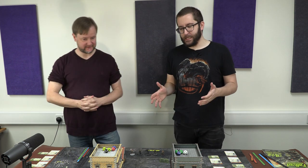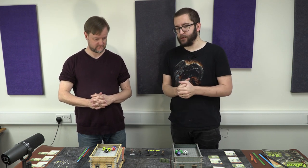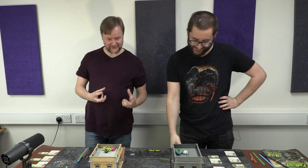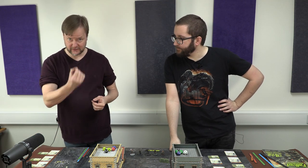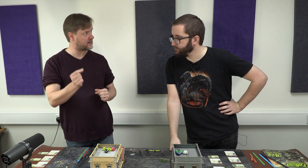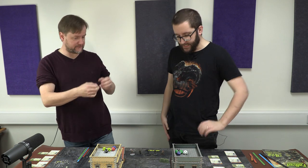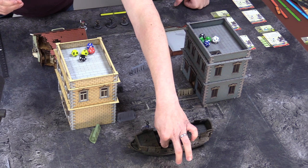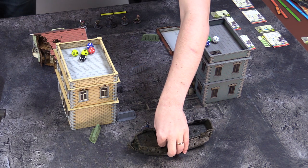Because Ben has fewer models than I do, he gets to activate first — that's how activation works in Fallout Wasteland Warfare. Ben activates the battered sentrybot first. The minigun has an ammo token because it's a slow-firing gun — it can only fire once per activation. We place the token on the weapon card to show it's been fired.